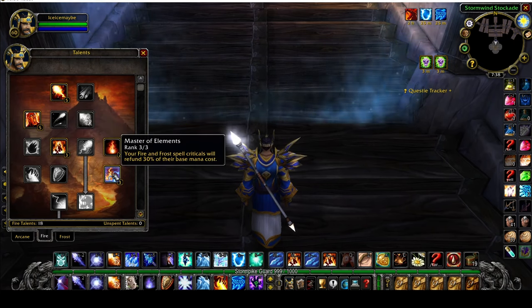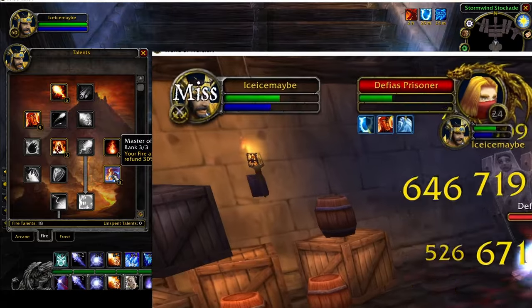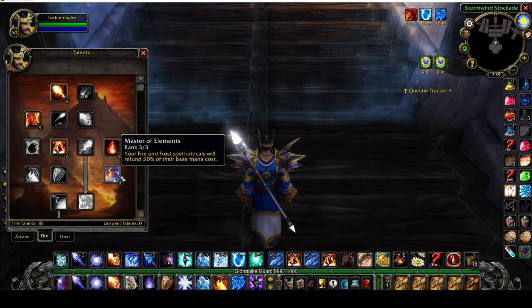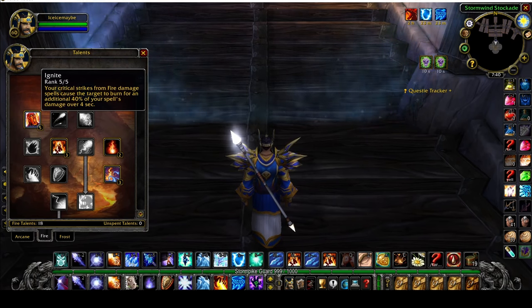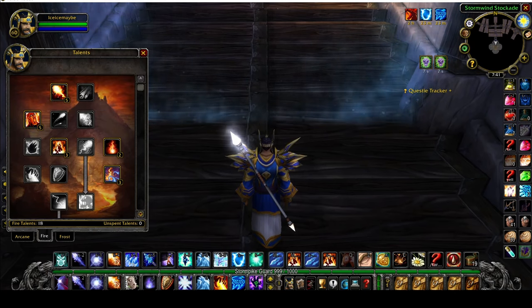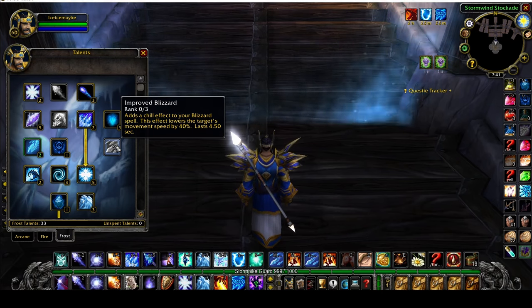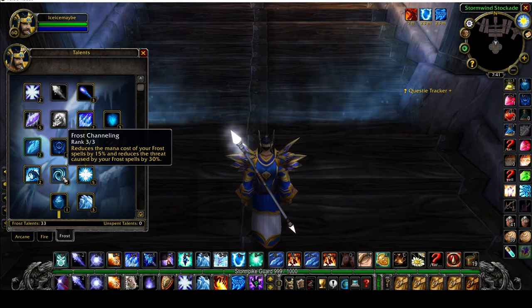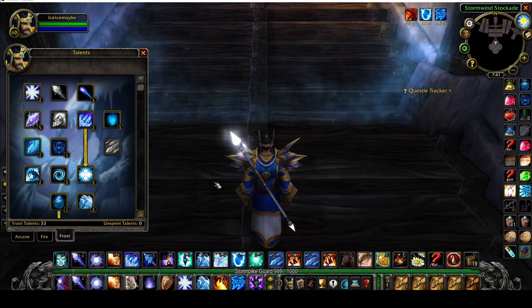Then we come down to Master of Elements — your fire and frost spell criticals refund 30% of their mana cost. So with that 65% chance to crit on Flamestrike, when it crits you gain 30% of your mana back. Same with Cone of Cold — when you crit someone, you get 30% of that mana cost back. And if Flamestrike crits, it also burns them for 40% of that fire damage. That's the bread and butter of this build: get those big crits and get that mana back. I don't go Improved Blizzard for stock runs — I put those points into Frost Channeling to gain 15% mana reduction on all frost spells including Frost Nova, Ice Barrier, and Cone of Cold.